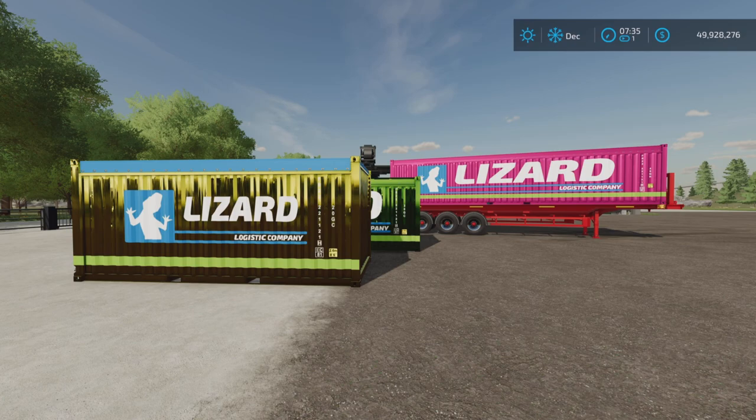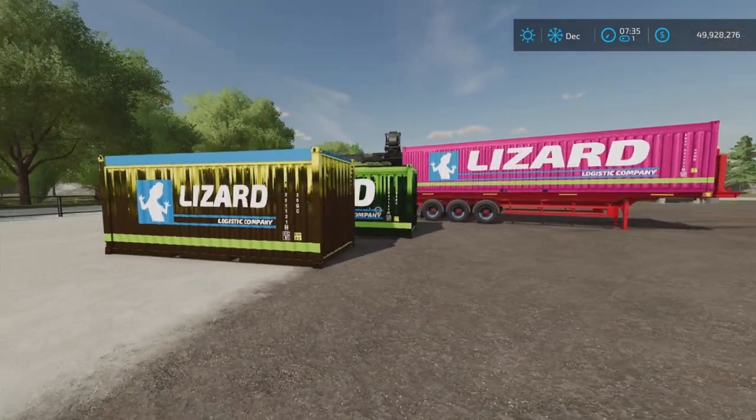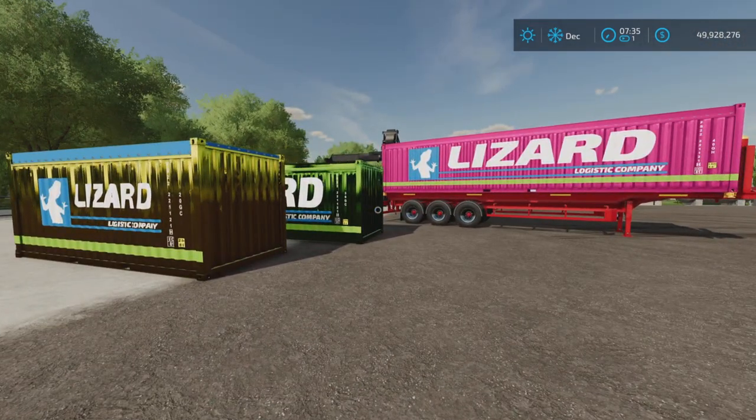Loony Farm Guy here with an update to Grain Containers by Hispano — 41.87 megabytes to download. This is for all platforms: PC, Mac, and console. I'm on PS5 here on Rock Crawl. This is an update to the mod — changelog 2.000 — which added multi-fruit support, meaning it now accepts all bulk products from whichever map you are playing on.